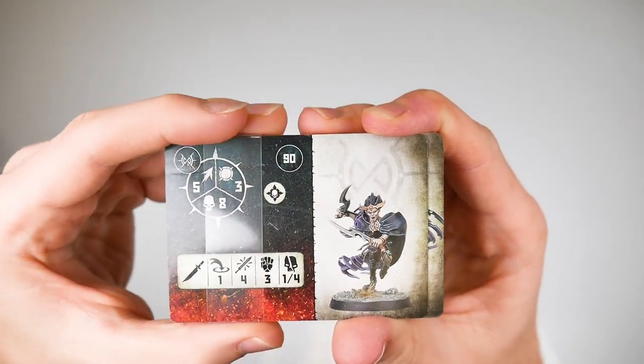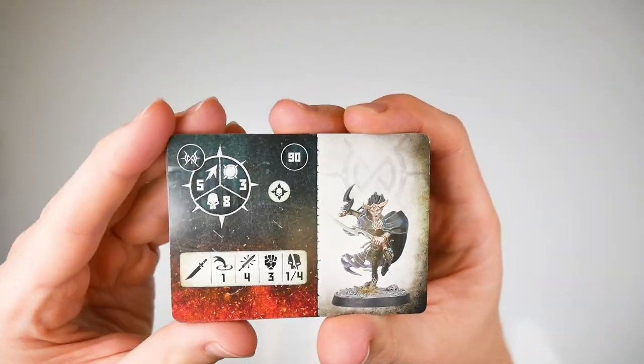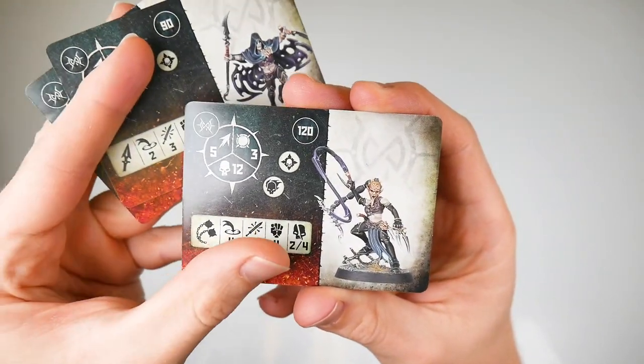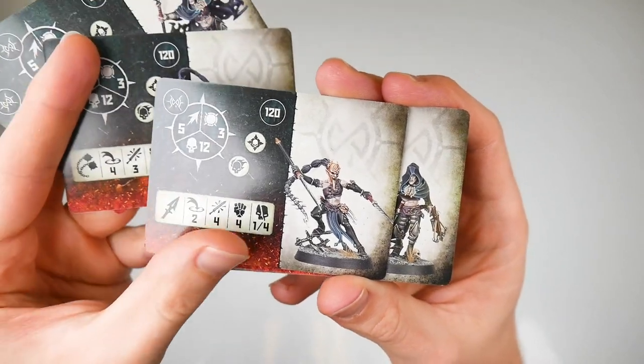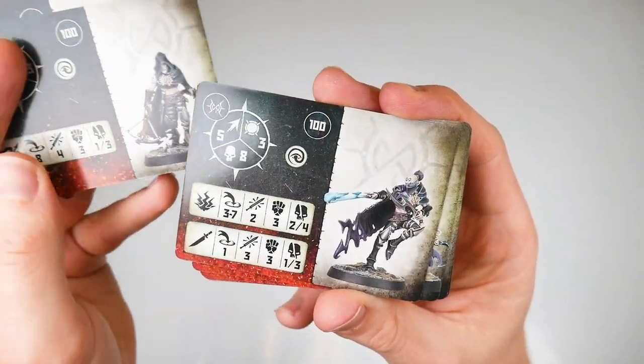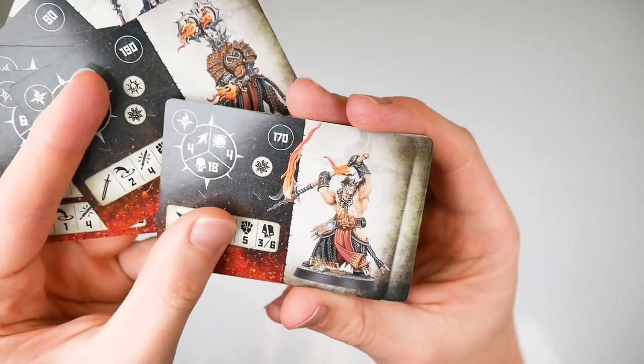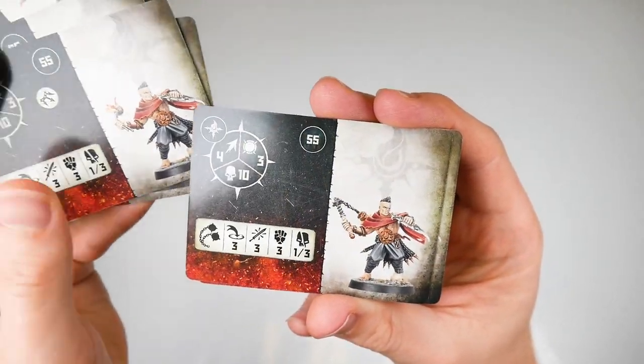The stats of models and their Warbands abilities are listed on the usual style of Warcry cards, and these are designed with the same high quality layout that's across everything in the box. But we're going to get a little picky, and with high production values such as this, we reckon we probably should.